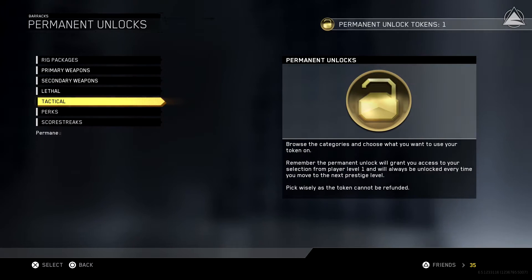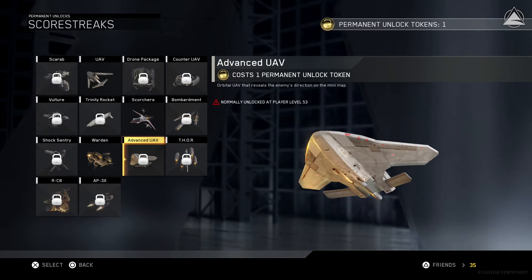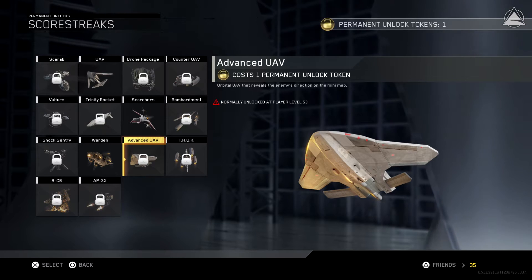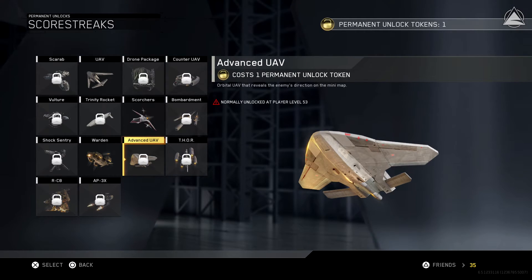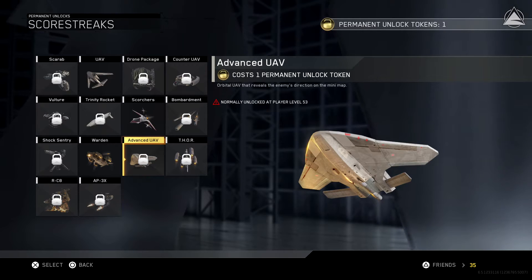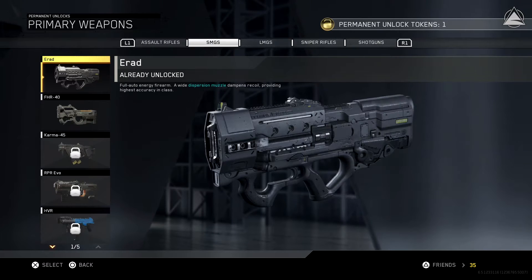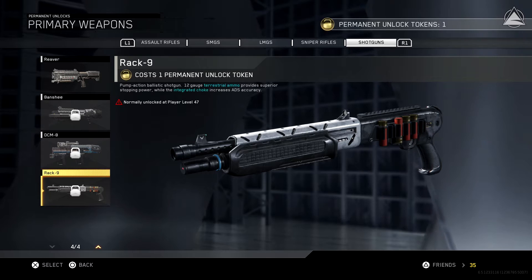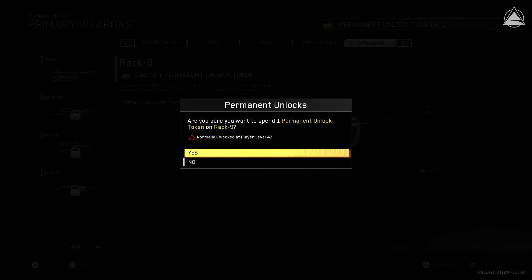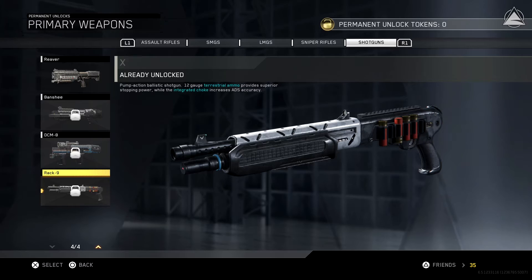I was thinking about the Advanced UAV, which is all the way at level 53 to normally unlock. As much as I don't really like it because it doesn't work the way I'd like, it's still a very good killstreak. But since I'm going to primarily go for that Black Sky and Solar Camo, we should just go for a weapon I'll have to use down the line. We're going to go with the Rack 9 and permanently unlock it — and there we go. Congratulations, the Rack 9 has been permanently unlocked. Permanent unlock tokens remaining: zero.